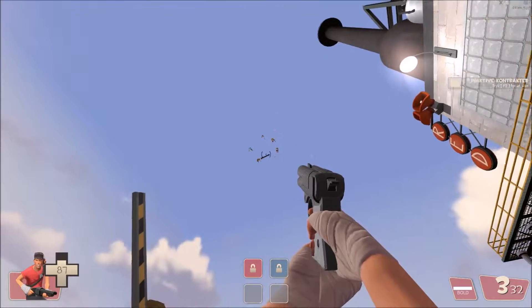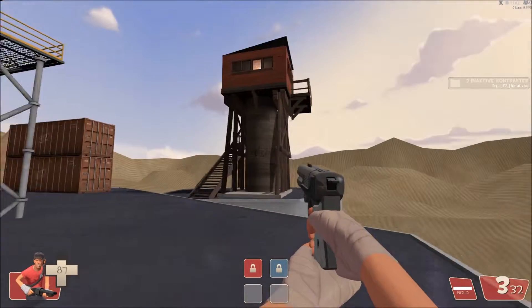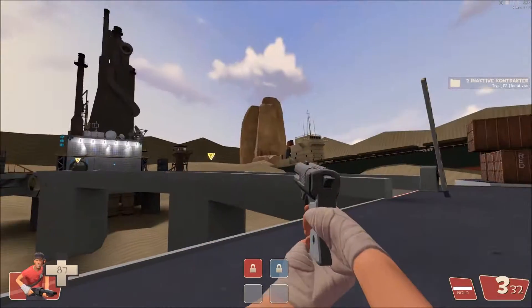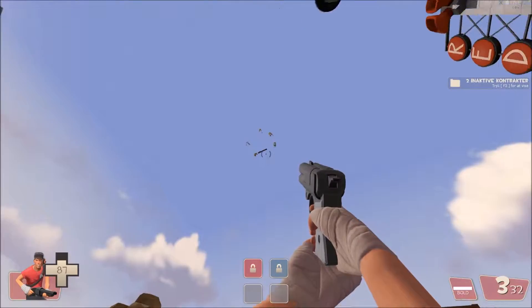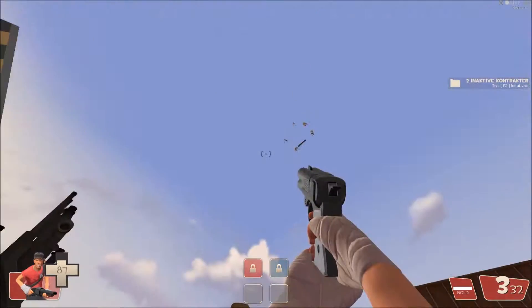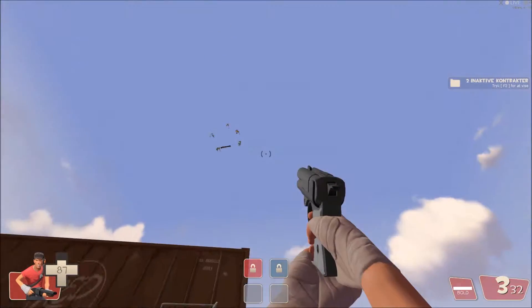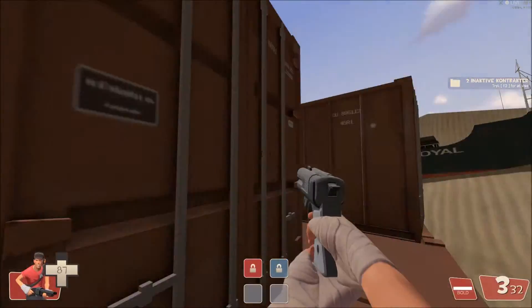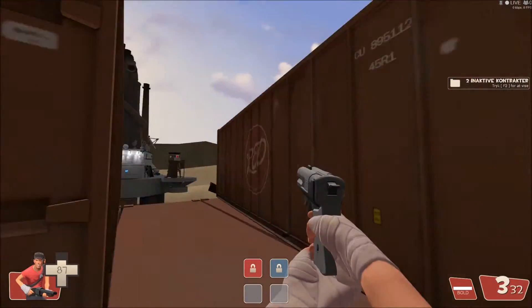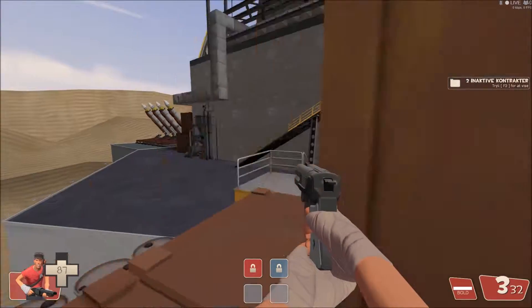Basically this up here is actually the skybox — rock formations, sand desert, and I guess also a ship as you can see up there. I don't know why the skybox is up there, but I hope the creator will change that because it looks a bit odd. Here are some containers that snipers can use as cover and for surprise attacks.